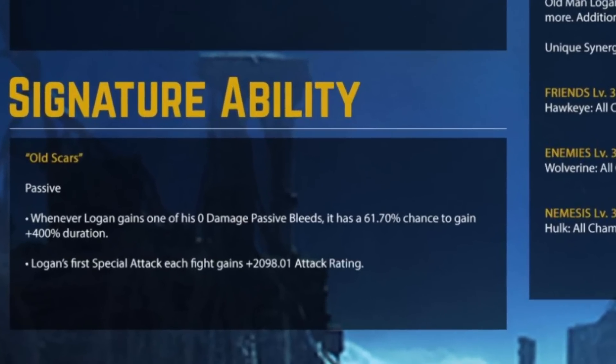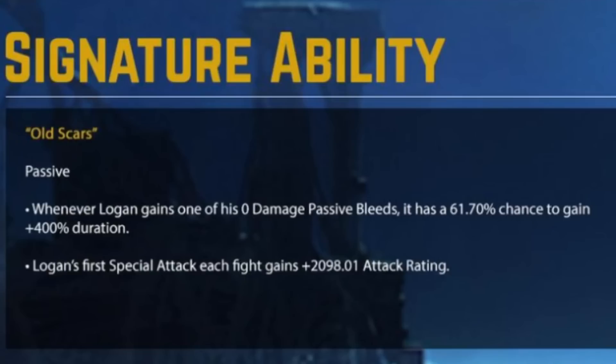The proposed signature ability - do bear in mind all this is subject to change - is called Old Scars. Whenever Logan gains one of his 0 damage passive bleeds, it has a 61.70% chance to gain plus 400% duration. Logan's first special attack each fight gains 2,981 attack rating, which sounds pretty darn insane, and with the bleed stuff we're going to look at in a minute, it seems very important for bleeding out the enemy.